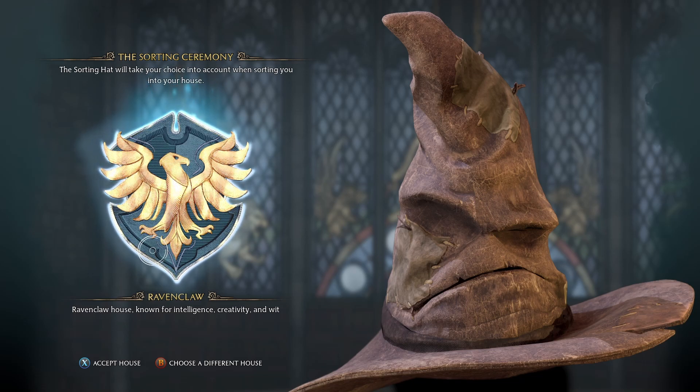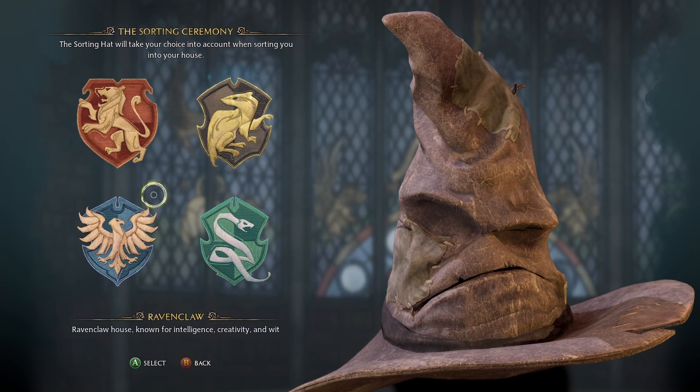When you get to this part in the beginning of the game in Hogwarts Legacy, the sorting ceremony and the hat will have you pick what house you want to go into. You don't really have to worry about the choice because you can just choose a different house when he picks one for you and you can manually pick the one you want.